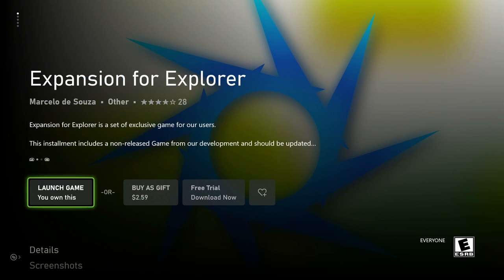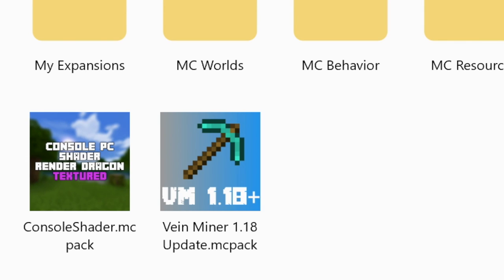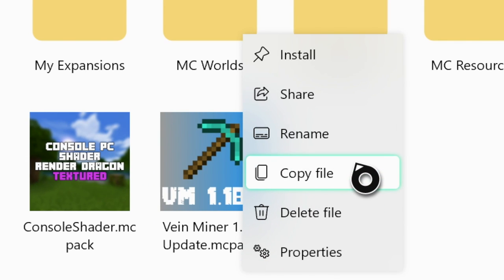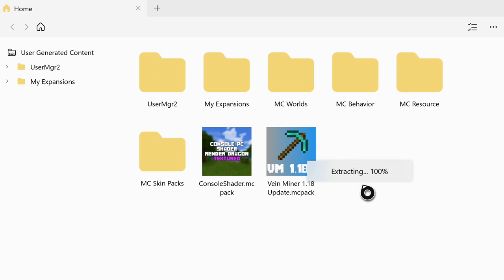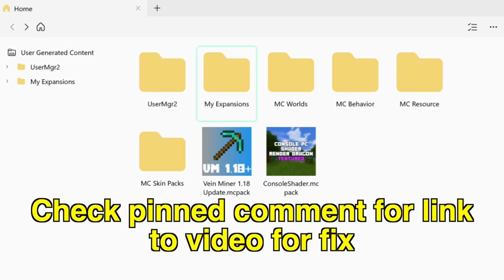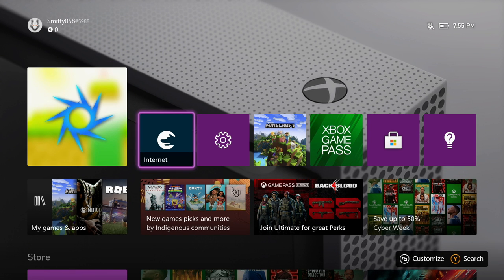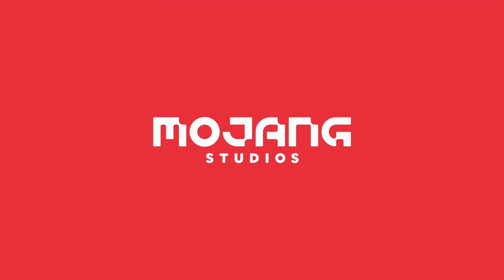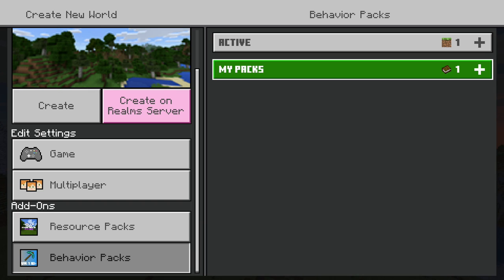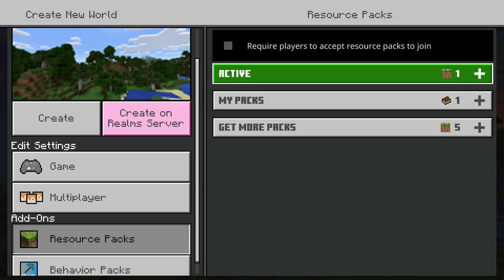Now go to the last application we installed — Expansion 4 Explorer. Open it up and you'll see the Vein Miner MC Pack that we downloaded. Click on it with the three-line button and go to Install. It will extract and install itself into your Minecraft Behavior folder. If you don't have the MC Behaviors folder, I have a video in the pinned comment showing you how to get it — it's a one-minute fix. After clicking Install, load up a world, go to its settings, go down to Behavior Packs, and in My Packs you'll see Vein Miner. Click it, hit Activate — it will turn off Achievements as all Behavior Packs do. Make sure it's at the top of your Active Packs, and you're good to start or create a world with the mod active.